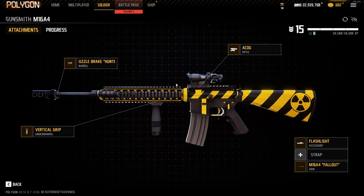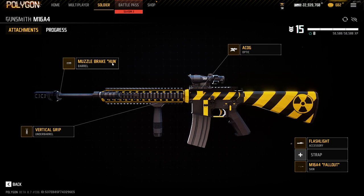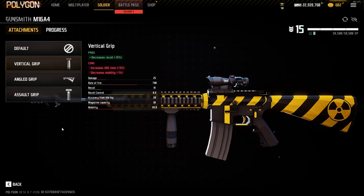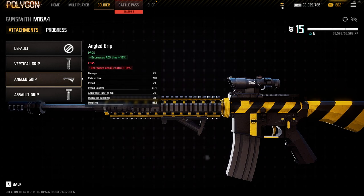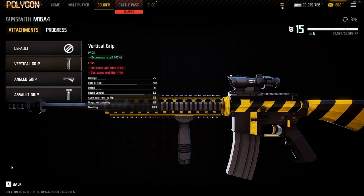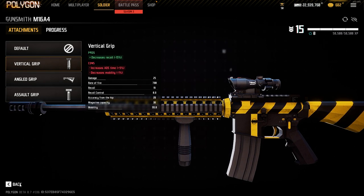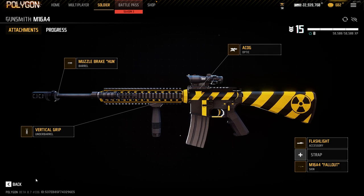What I use for this is I always use the Vertical Grip or the Hunter Barrel — I never change these out. Maybe sometimes I change it out with the Angle Grip if I'm playing Cargo or Metro for the faster aim speed. But you should just run the Vertical Grip because it gives you less recoil, and I don't really feel the ADS speed is an issue in this game.